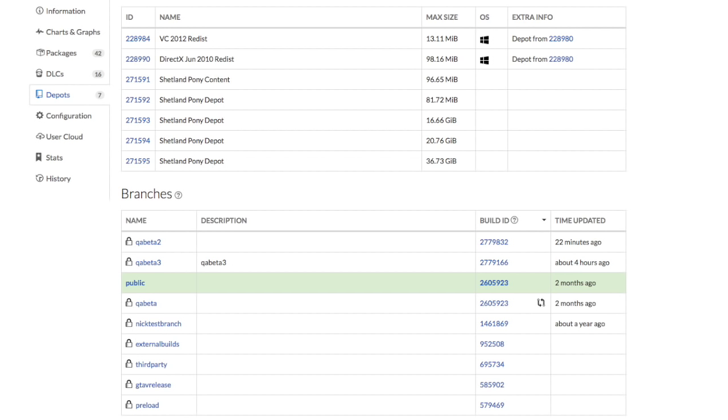You can see the two above that. QA Beta 2 was updated about 20 minutes ago when I'm making this video — that typically gets updated every day, if not every other day. It's typically for bug fixes, glitches, background script checks and stuff like that. It's just Rockstar tweaking the game, things that they can do.